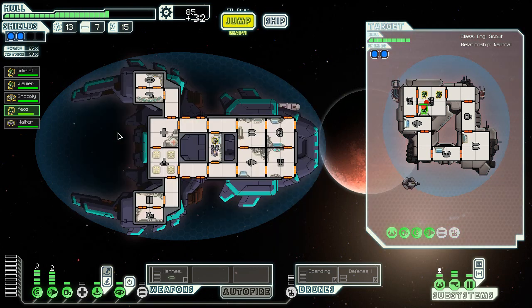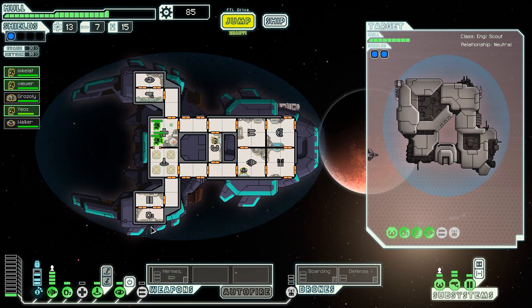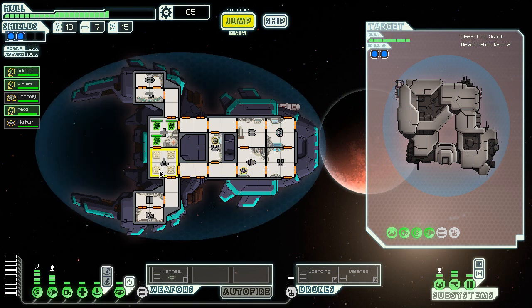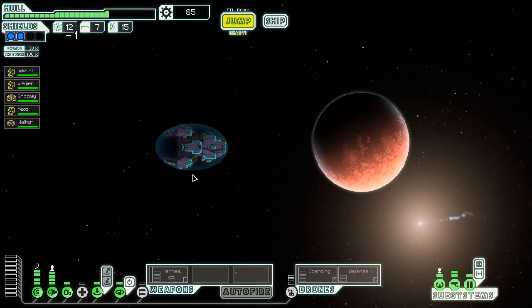There's a prisoner that joins my crew — it's a filthy human. Get out of here. I keep guys like that on shields or evade. I would want to keep the Engi so he can repair stuff. Evade is not as important as actually steering, so that's actually more worthwhile.